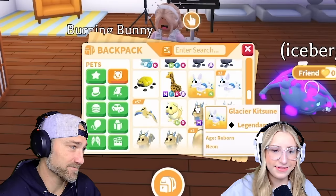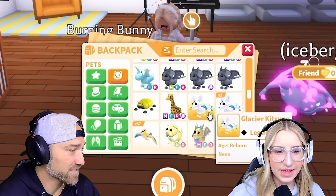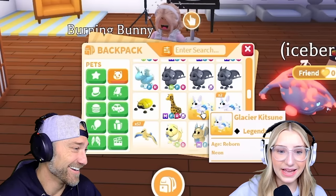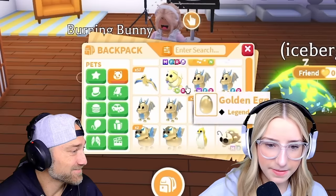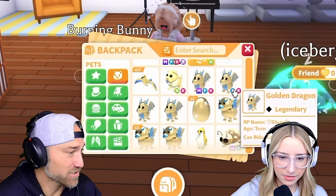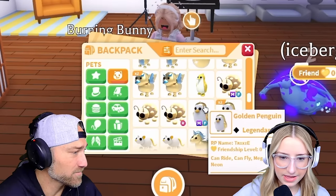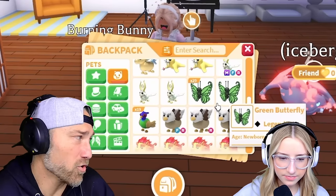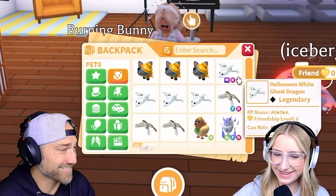Your turn, Cam. So now I have the Glacier Kitsune — such a cute pet. The Glacier Kitsune again, it's like a real pet. Mega Golden — I have some Goldens. You got decent Golds too, you got two Megas. I have more Megas. I got the Mega Golden Rat though. You got a Neon. All right, I'm just kind of scrolling now.